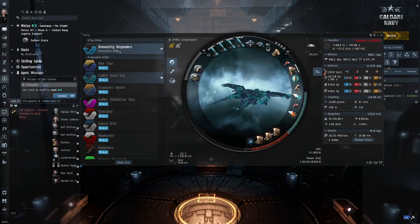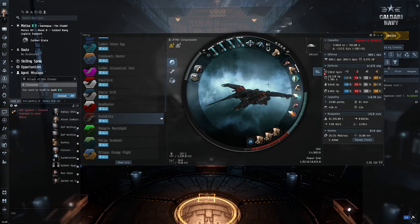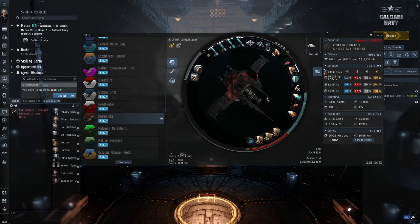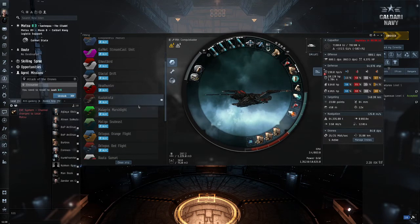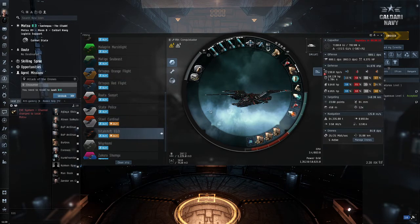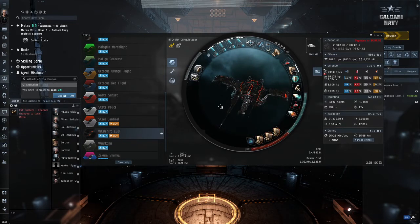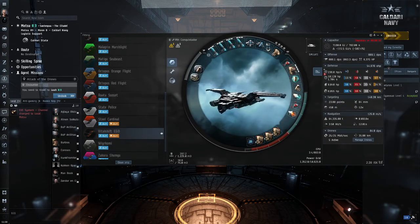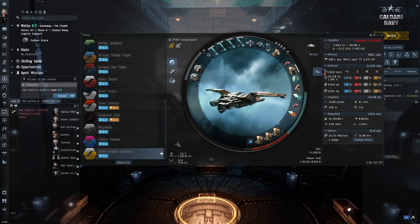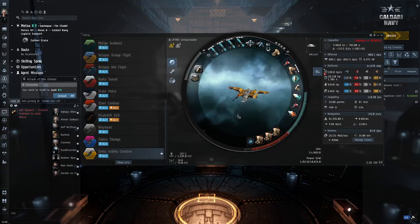Oh look at that one - also nice. Nah, this is just similar to my skin. This one, nah, not that much. Oh, this one looks nice. Ferrari? Nope. I think this one is cool. Oh, looks like Triglavian or something - Triglavian Golem. And for people that love yellow...